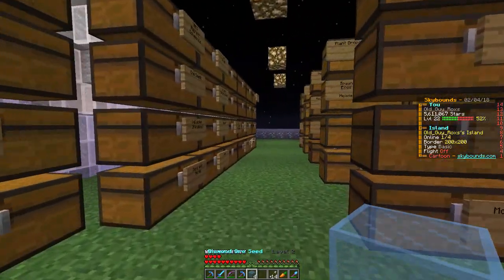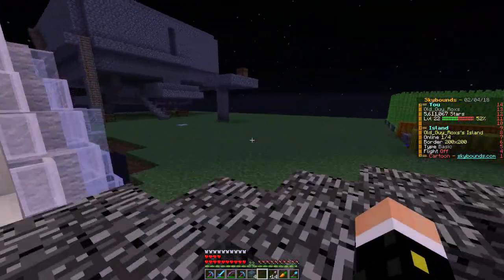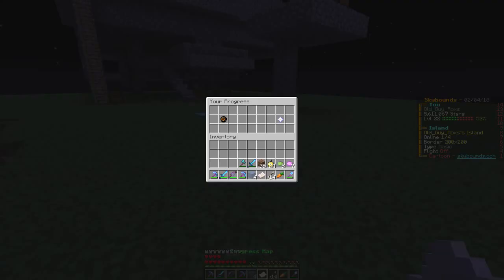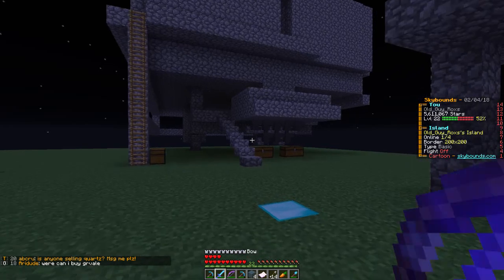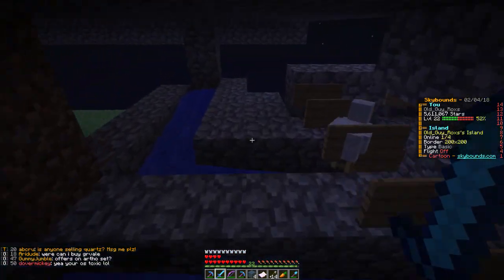Let's go ahead and knock out the zombies first. I wonder if I've got anything here — I've got 97 skeletons. Witches are the global. We'll go ahead and whack some zombies up here in our grinder.